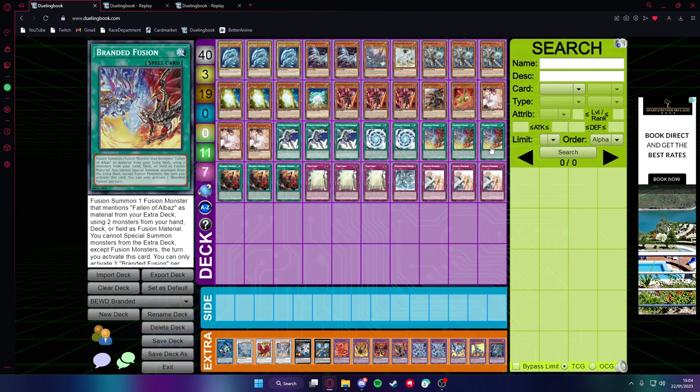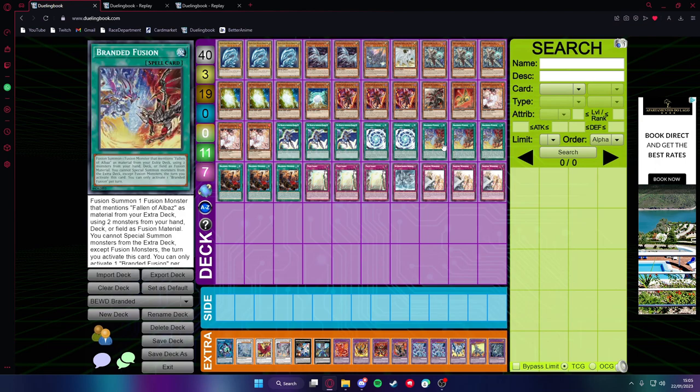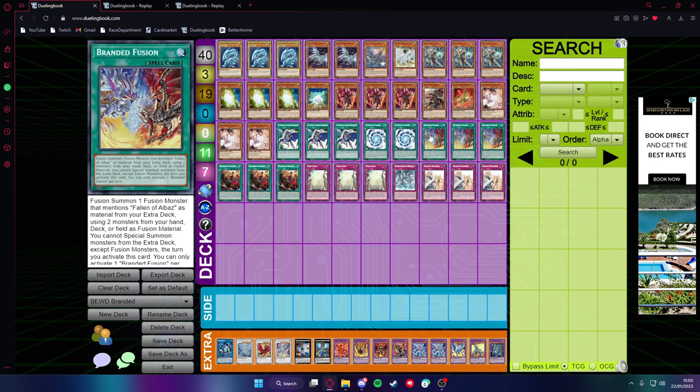Then triple Branded Fusion — there's not much to talk about, it's a really broken card. The materials are pretty much generic, especially for this deck. If you go into Albion, it needs one Light monster, so Branded Fusion can also be a way to get your Whitestone of Ancients or Whitestone of Legends into your graveyard for your combos, depending on what monsters you have. So Branded Fusion is actually a really, really good card for this deck — easy three-off.